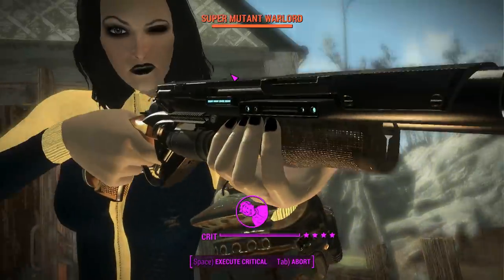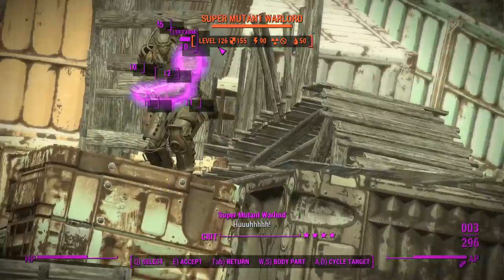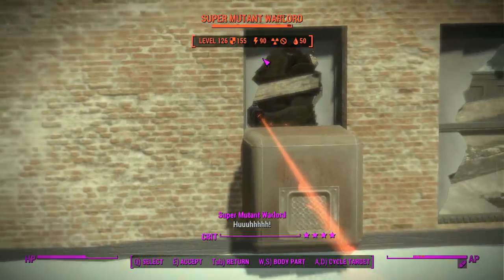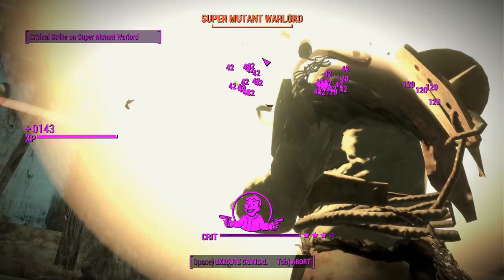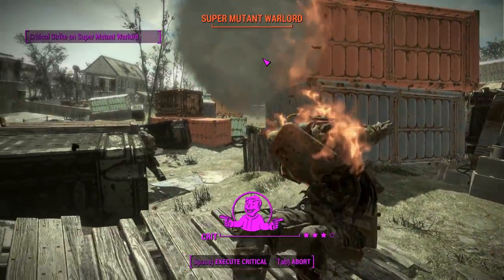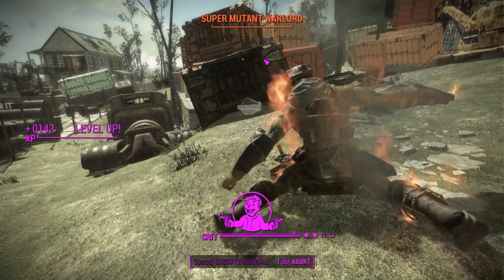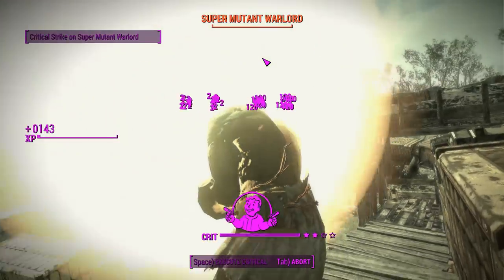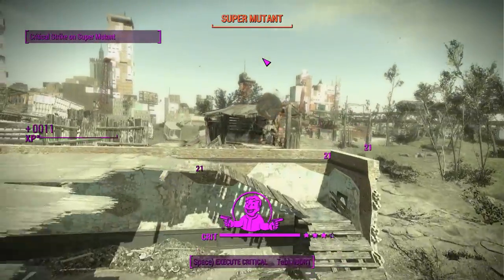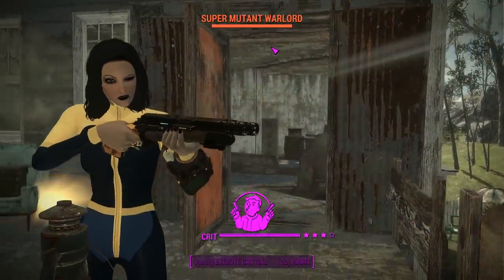How does this thing go in VATS? Five criticals lined up — looks like we're doing old gun-fu here, with a shotgun. These super mutants are getting decimated. Next critical — kills you. We've got Grim Reaper's Sprint happening, so we've got a somewhat full AP bar. This is ridiculous. I think some balancing changes need to be made, but if it's just a cheat weapon that's supposed to be ludicrously overpowered, I get it. Maybe it's only supposed to be used in situations where you don't have a lot of resources.